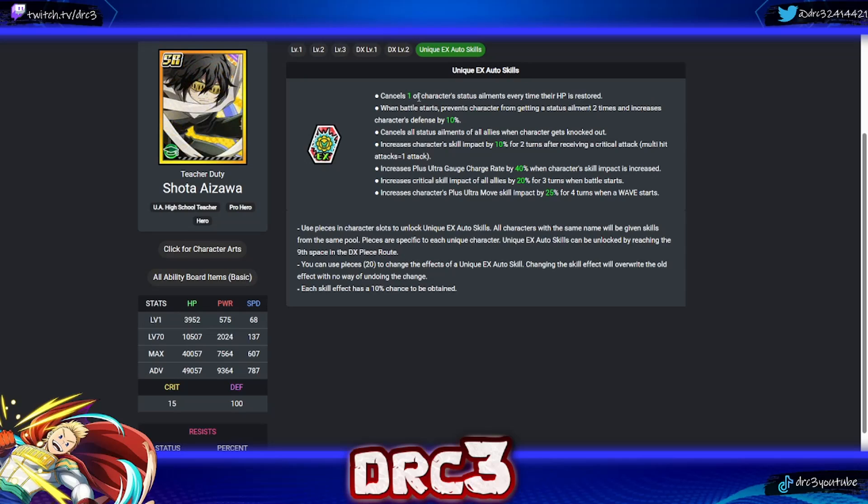About halfway through. Next is Aizawa. His first skill cancels one status element every time HP is restored — very good in the current PVP meta. His second: when battle starts, prevents getting a status element two times and increases defense by 10 — another PVP-oriented skill. His third cancels all status elements of all allies when he gets knocked out — situationally useful in PVP. He also has: skill impact up after a critical attack; plus ultra gauge charge rate up by 40 when skill impact is increased — great for VE Tower; critical skill impact for all allies; and plus ultra skill impact on wave start.